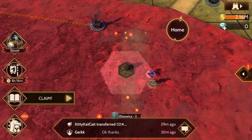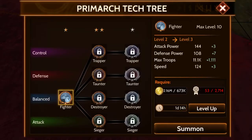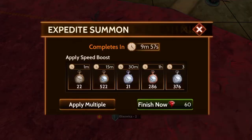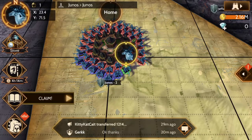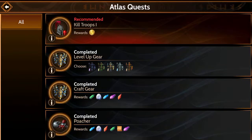Since I destroyed all my troops, my Primark has been freed. Let's go ahead and summon my Primark - when you summon your Primark they're going to show up back at your home, so I'm back at my home now. Let's go ahead and get this quest done - kill troops - got some gold.